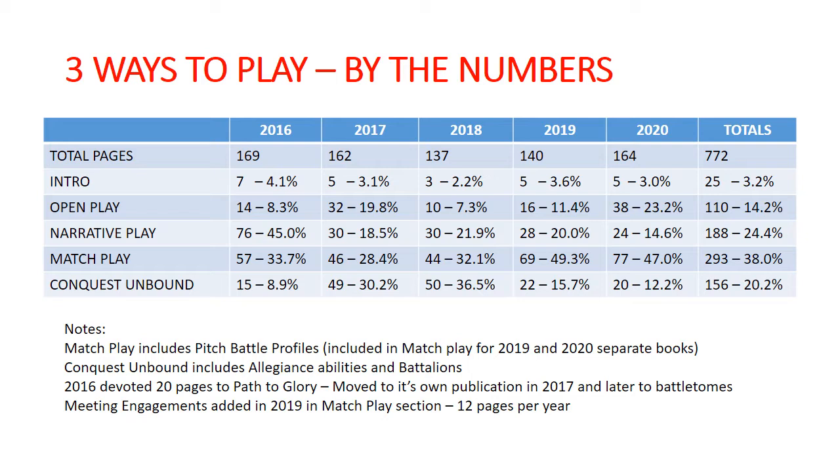Overall, there's always just an intro — a player's code or something like that, a table of contents, some art, and all of those things at the beginning of the book. Over time we can see that proportionate page numbers are not given to these different sections. On average, we've had 14% allocated to Open Play at the lowest, 24% for Narrative Play, 38% for Match Play, and 20% for Conquest Unbound. This has varied quite a bit over time.